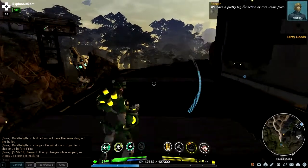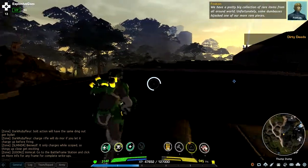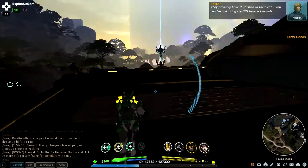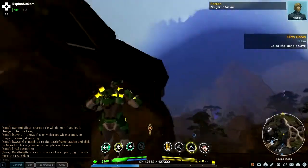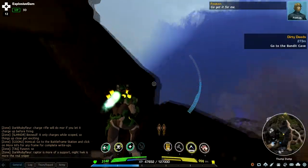We have a pretty big collection of rare items from all around the world. Unfortunately, some Dumbo's hijacked one of our more rare pieces. They probably have it stashed in their crib. You can track it using the Sin Beacon I include on all my inventory. Go get it for me — Bandit Cave. So we're going to go get it for him.